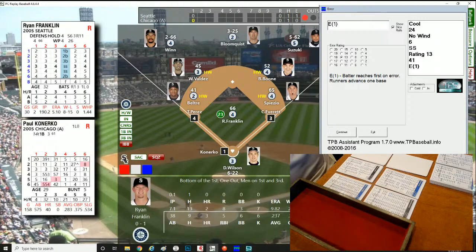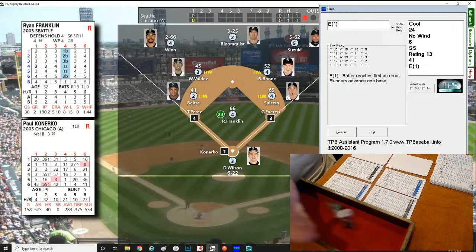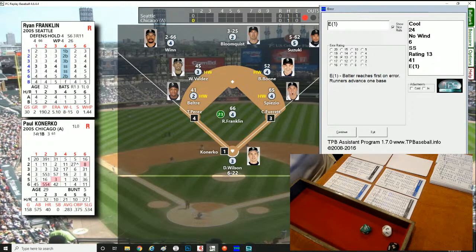Konerko so far this season: 9 hits, 3 home runs, 5 RBI, 6 walks, 6 strikeouts, batting .237. In real life he'd bat .283 with an on-base of .375 and slugging of .534. Roll of 231, right-hander — 228 to 231 is a hit by pitch. Konerko gets aboard and that loads the bases. That brings up Jermaine Dye, batting .250 so far, 2 home runs, 4 RBI, 6 strikeouts. Dye will bat .274 on the season with 31 home runs — a little pop.